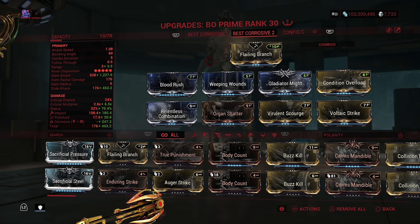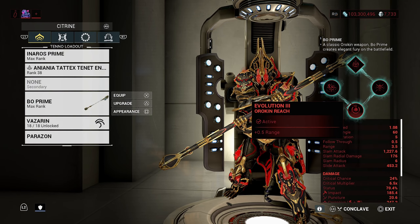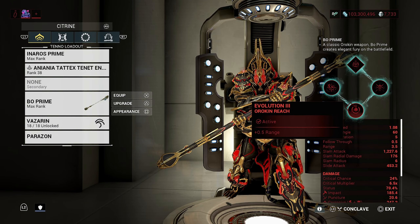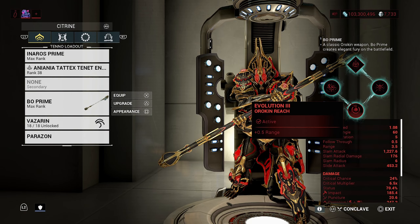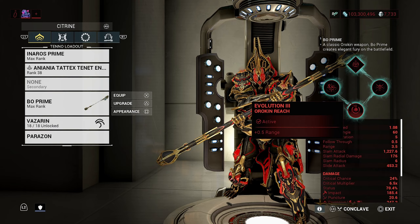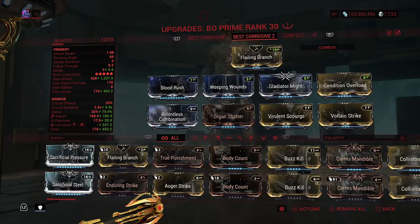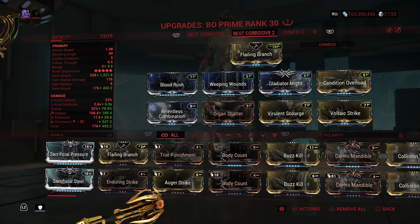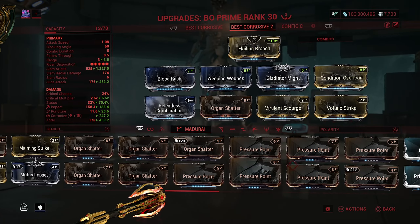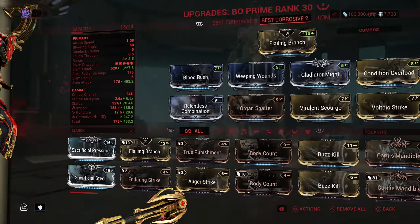Moving on to our second build — no Prime Reach, but with a little bit of reach technically, because there is a difference. Just because it has range on it doesn't mean it gives you a lot of range. It gives you 0.5 range, so that's not a lot. I'm not sure if that's the same as the Prime Reach mod we're all used to, where it says three range on the weapon when you put it on.